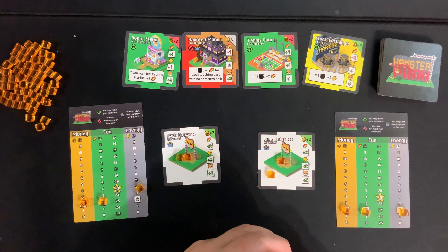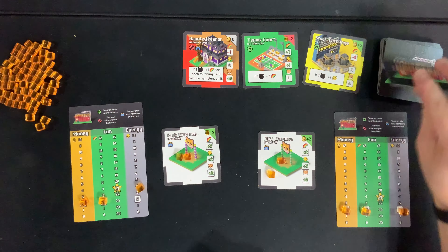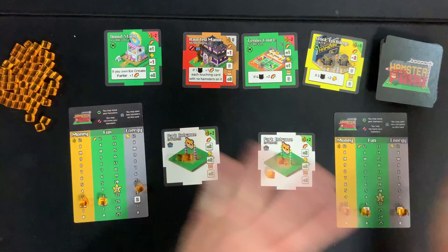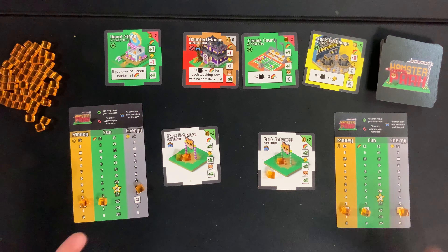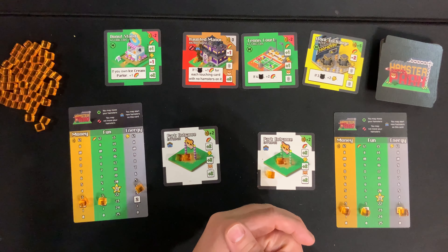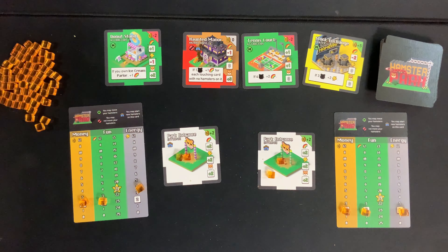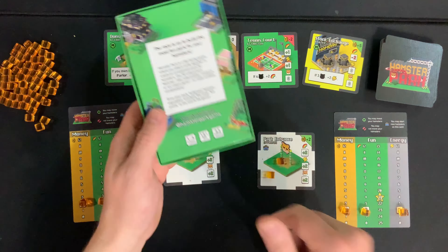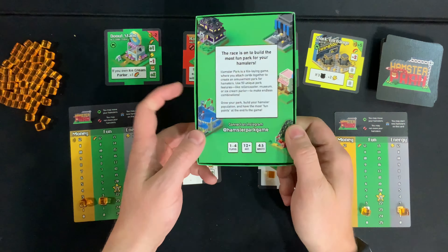If you can't get 21 points in 12 rounds, you lose the game. In the normal version of the game, when you purchase a card you will replenish it. In the solo version, all the cards that you don't buy will go away and you'll get four new cards each round. And that is how you set up Hamster Park, both multiplayer and solitaire.